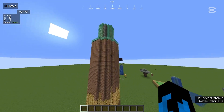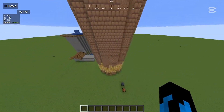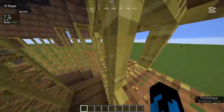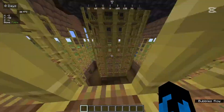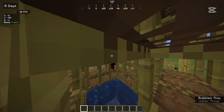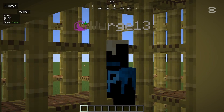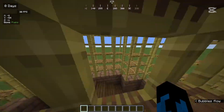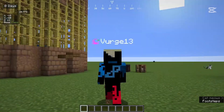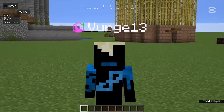This thing went through three attempts before we finally settled on this design. It's capable at full potential of firing an enderpearl about 1,000 to 1,200 blocks. I could fire one in about 10 seconds, so plenty of time to get away from any fight you might be in. Unlike some designs you might find on YouTube, this is actually super simple and survival friendly.